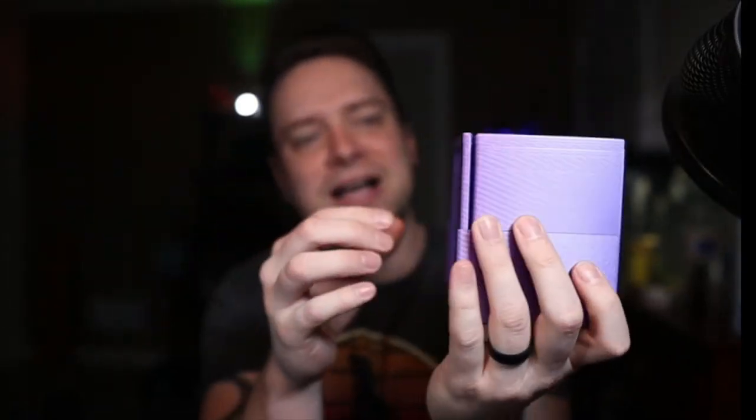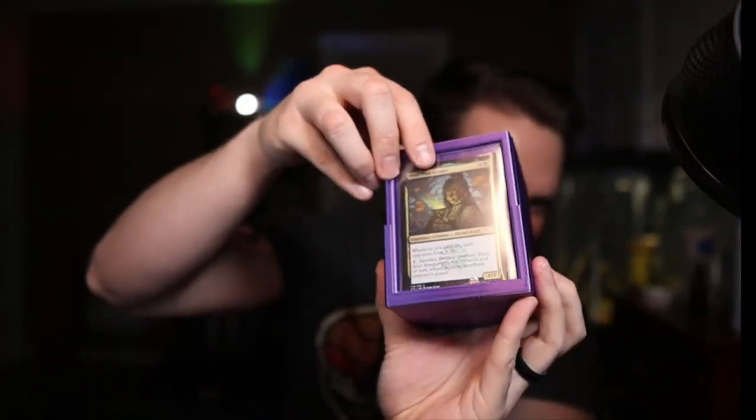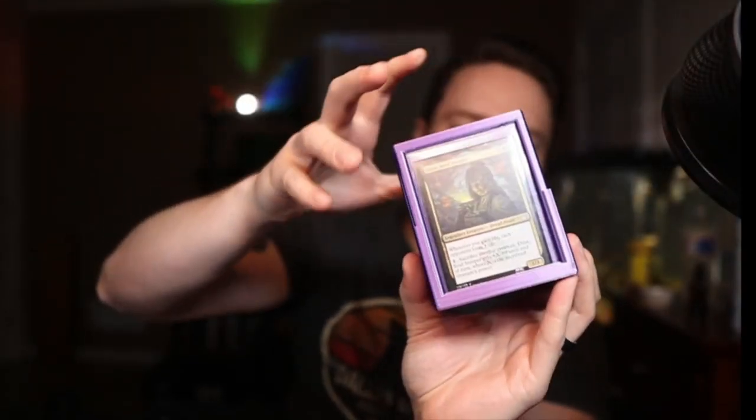They make these really cool 3D printed deck boxes where you can keep your commander on the front and tell exactly what's in every single one of these. There's a little magnet on the back to hold him or her in place. Link in the description below for them.